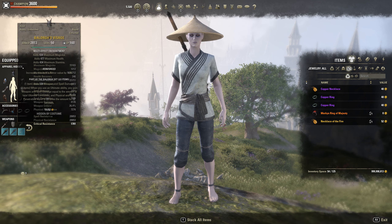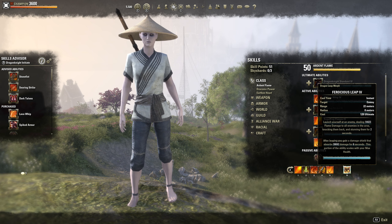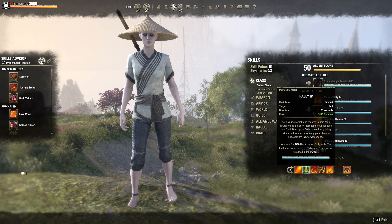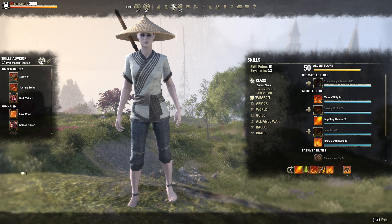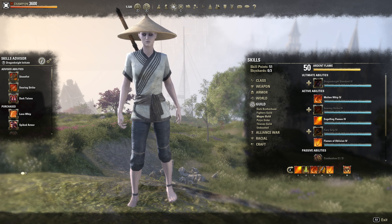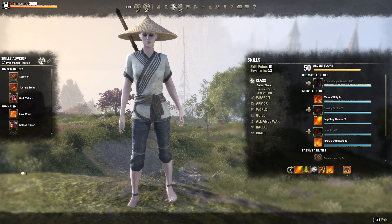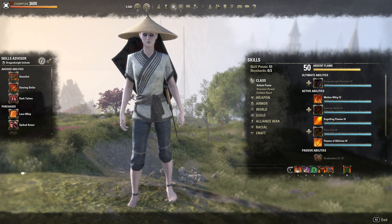Balorgs exists for the extra burst damage. For abilities, we run Engulfing Flames for the flame damage bonus — goes up to 6%, which increases our Leap and Flames of Oblivion damage. We also run Rally and Dizzy Swing as our spammable. The other option I'd recommend is Race Against Time for Major Expedition and Minor Force, or if you want more damage, put Molten Whip there instead.